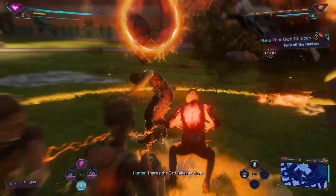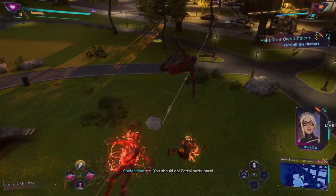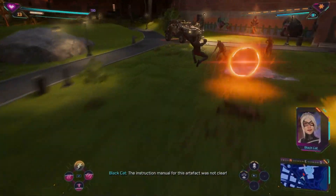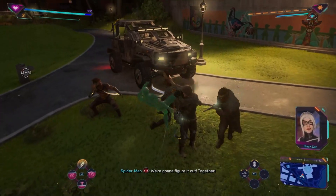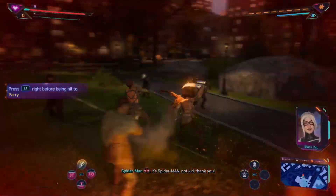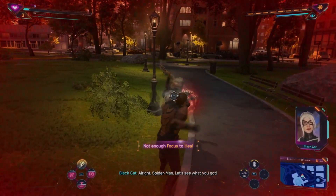There's the cat. Take her alive. She's mine. You should go — portal out of here. The instruction manual for this artifact was not clear. You seem to be getting better at it. Not better enough. We're gonna figure it out. Together. Lucky attitude, kid. It's Spider-Man. Not kid. Thank you. All right, Spider-Man. Let's see what you got.